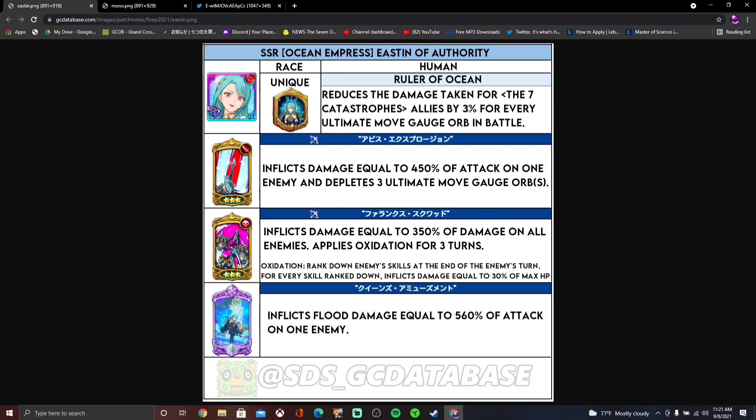Let's start off with her passive. She reduces the damage taken for every seven catastrophe ally by three percent for every ultimate move gauge orb in battle. I don't know if this means just her ultimate move gauge or all seven catastrophes' ultimate move gauges, because if that's the case, that's a 45% damage reduction across the board at max if everyone has max ultimate move gauge. That's actually impressive.